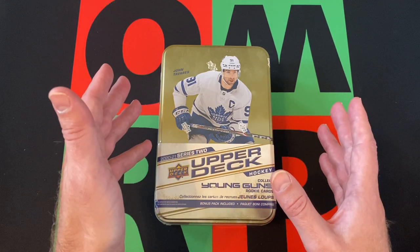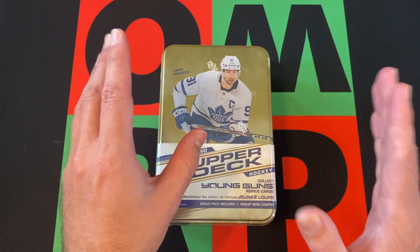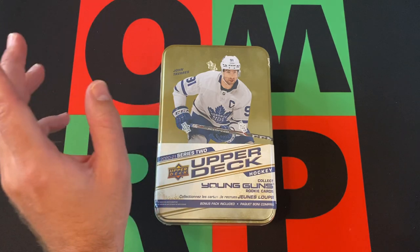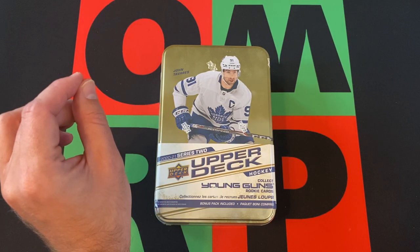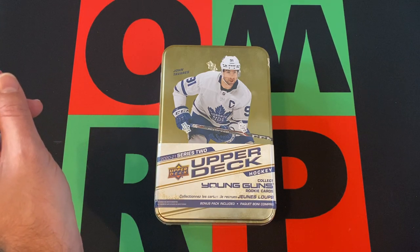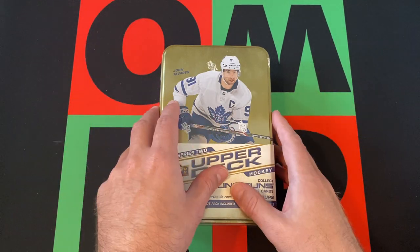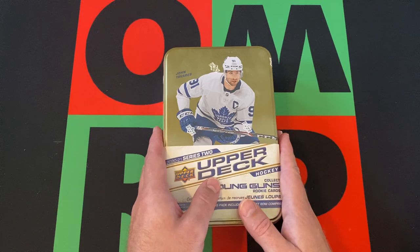I was looking at the checklist real quick because I couldn't remember who was in Series 2 versus Series 1. It looks like the big Young Gun card we're looking for is Kirill Kaprizov — I think I'm saying his name right. He's the big name we're going to be looking for, though there are some other decent ones in here as well.